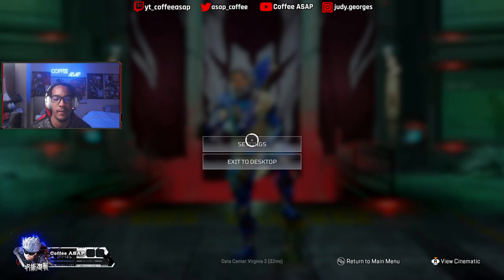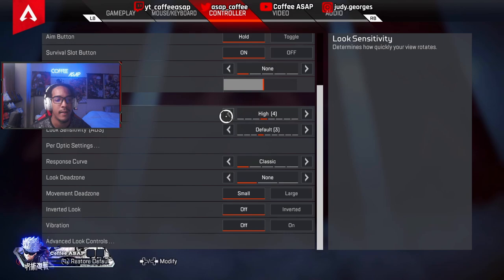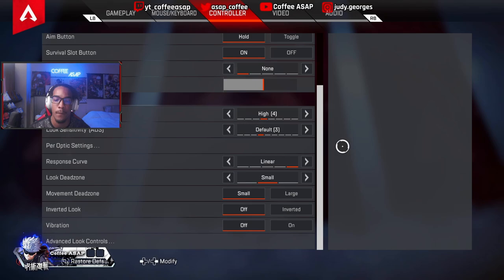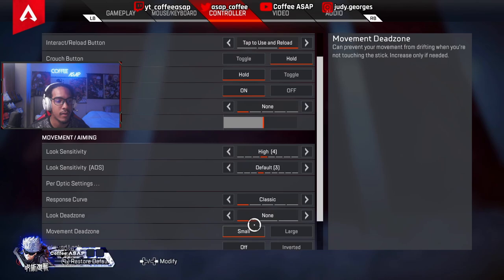Alright guys, I'm not gonna do a full settings video because I've done multiple settings videos, but I'm gonna show you my most important settings. I play 4-3 classic. One other thing — if you don't like slow aim movement, because classic is really slow, sometimes even clunky, you could also try linear. Linear is a little bit too much for me, so either you do linear with small deadzone, or you do like me — no look deadzone and classic 4-3. These are the best settings.